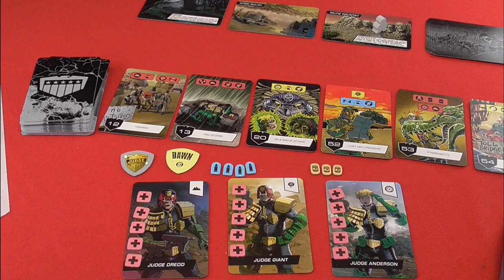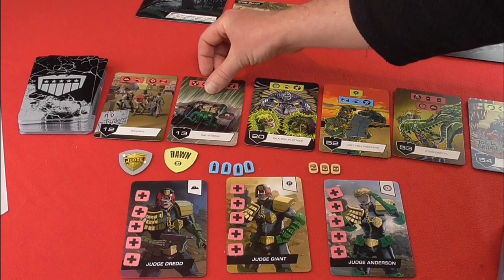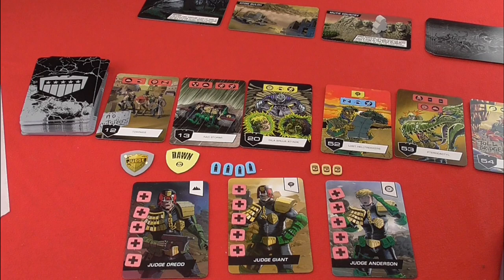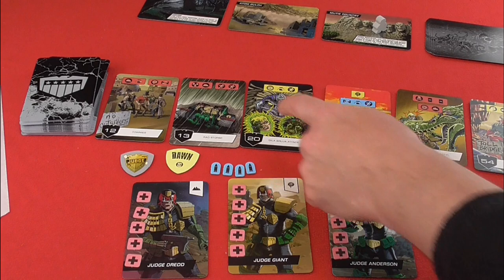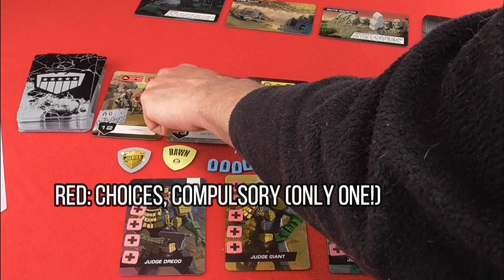On each of these cards there are symbols that match different things. You have three colours. Yellow is an event — it triggers automatically and has to happen as soon as the card is revealed. You work through the actions from left to right. You also have choices in red, where you have two different boxes in the cartouches and you choose one or the other. And then you also have an option which you can take if you want to.